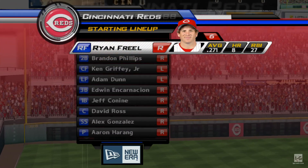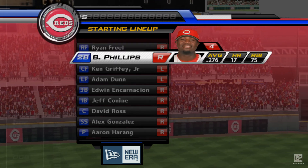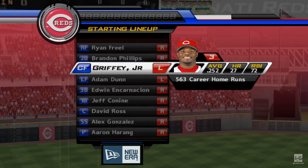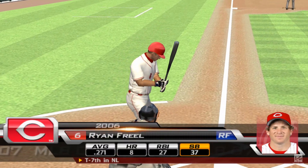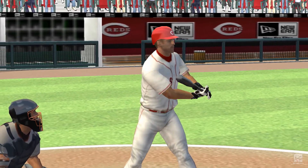Now the starting lineup for Cincinnati. Leading things off is the jack-of-all-trades Ryan Friel. Following him is Brandon Phillips over at second base. Then the great veteran Ken Griffey Jr. out in his familiar center field. Adam Dunn will bat in the cleanup spot and play left. And Ryan Friel is getting ready to lead off the home half of inning number one.